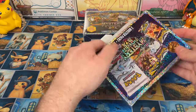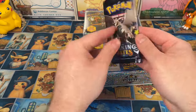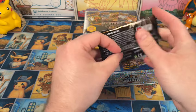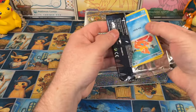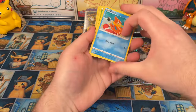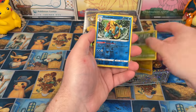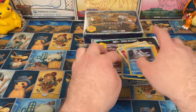Pack four is Shining Fates — what is it, 2021? So this is actually about three years old right now, that's pretty good. There are a lot of different cards we can hit in that. We have Yamask, Inkay, and a Druddigon — our first garbage pack.